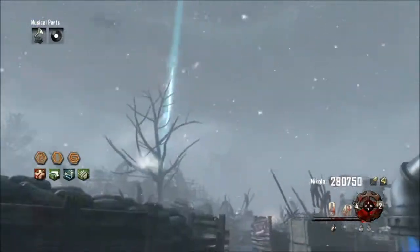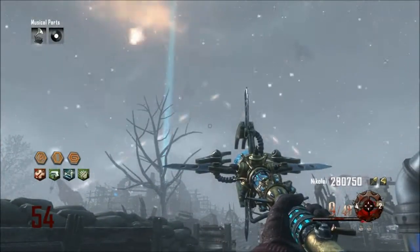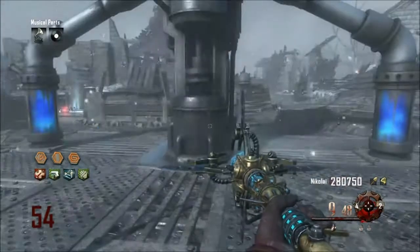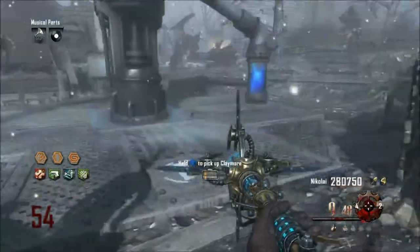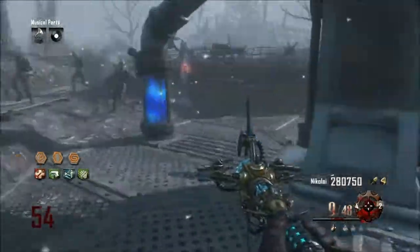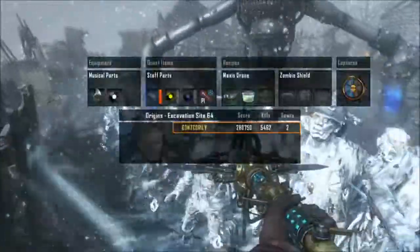What you're seeing here is the rounds are going really fast this way. You can go out into that no man's land area, but I think that's really only useful past round 50 or so, because any earlier the spawns just aren't fast enough and you get stuck.